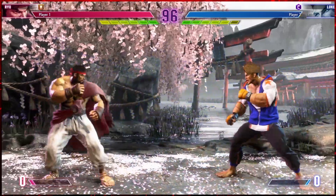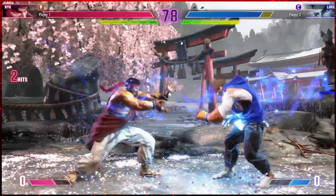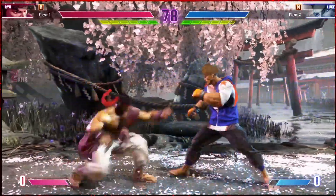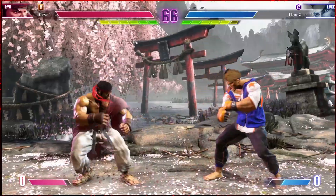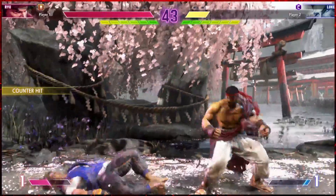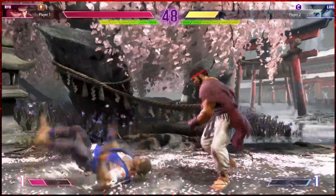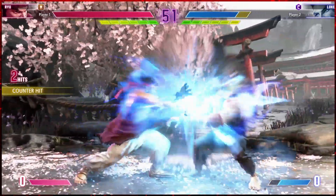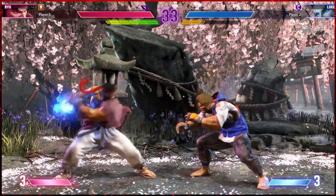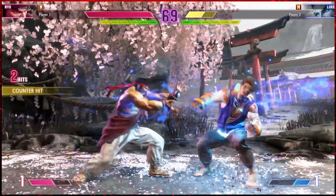In our game plan, we will try to get the opponent to either jump at us or walk themselves into the corner. We will use the special button to throw a hadouken and wait for a jump. If they do jump, we will use the forward and special button to do a shoryuken to beat them out of the air. The second thing we will try to do is use the crouching medium kick and cancel it into the hadouken whenever the opponent is closing in. If it is too difficult to cancel into the hadouken, we can just use the crouching medium kick and the hadouken separately.